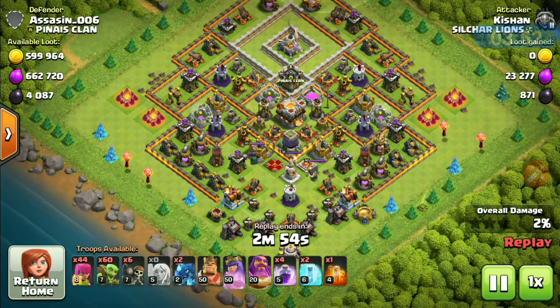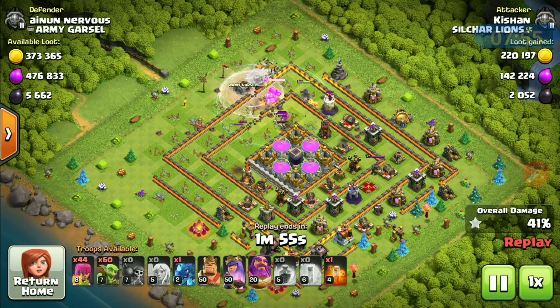Here goes one wall breaker. Eagle Artillery activated. Use rage spells to speed up your heroes. Eagle Artillery down. One freeze spell on the single inferno — rest of the wall breakers down. She took down one inferno tower. Now this attack will go smoothly. Warden's ability to safeguard my queen.